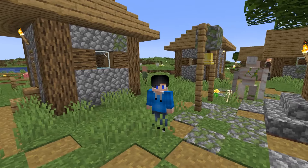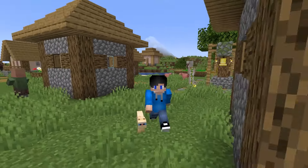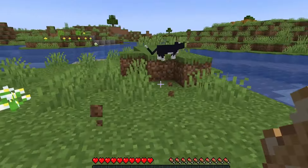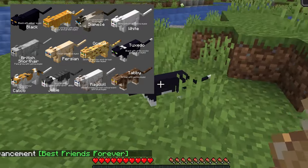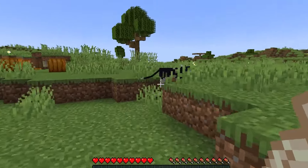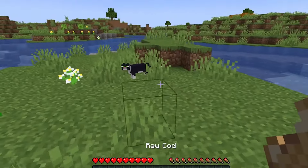Number 2: Cats. Usually found in villages and swamp huts, cats are a wild and passive mob that you can tame. They're a little bit scared of you so you've got to sneak around with a fish and cautiously feed them. They come in many different variations — I think I like the tabby and the black cat. Let me know what your favorite cat color is in the comments. You can also change their collar color just like the wolves using some dye. Cats are easily one of my favorite pets in the game — I'm a cat man.